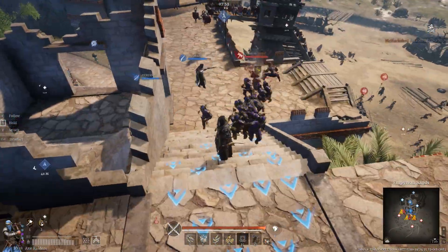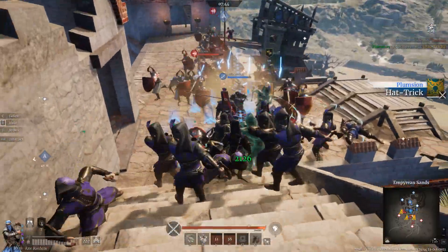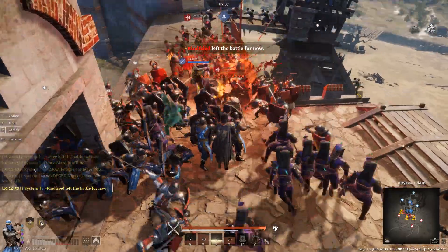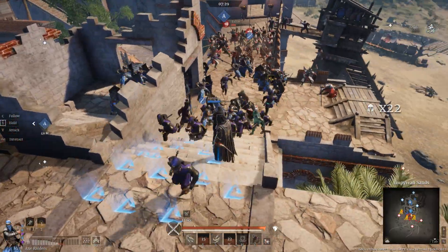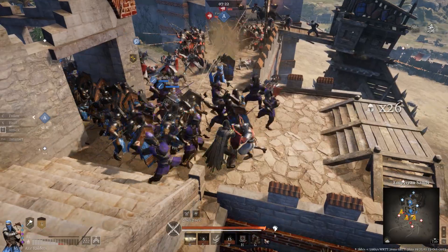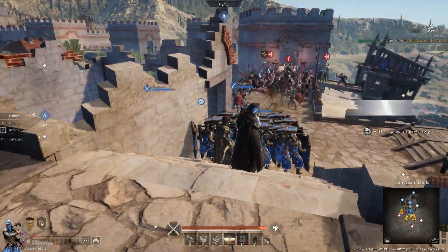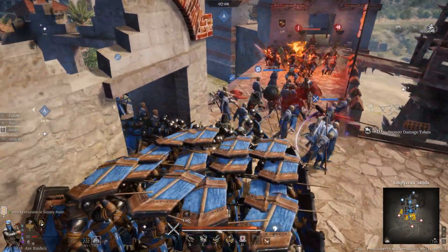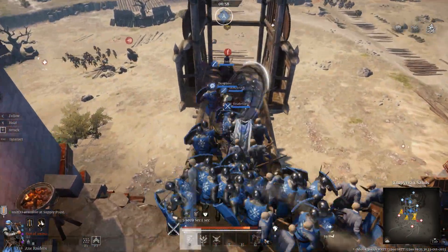We're waiting for the cooldown on the axes and it looks like they're pushing some guys toward my Axe Raiders. We stun them and throw some axes. I probably should have gone a bit further behind them, but they are doing some damage. In a second I'm going to pull them out because we've got shields moving in. We pull them out, go in for another axe throw, and clear out the area. I see pikes at the back, and luckily a musket throws a grenade that opens up a nice spot. We put them there and the damage comes in - they're dropping off quickly. That takes us up to about 40 kills.